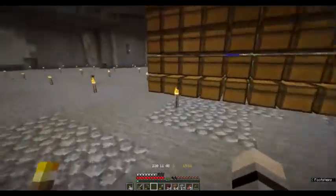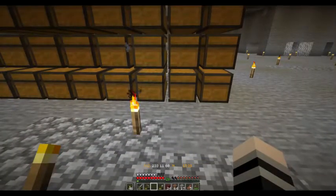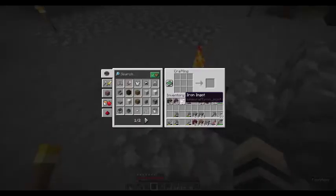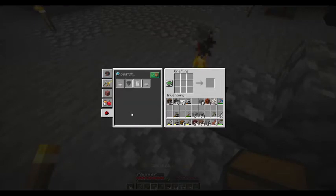Now I have the components I need to start making redstone machinery. The first one I'm going to create doesn't actually use redstone dust, but it does use redstone components, and it's the first redstone contraption anybody can make. I'm going to grab some iron, create 64 iron and 8 chests out of that. In the redstone tab there's an item called the Hopper — I'm going to create three of these.